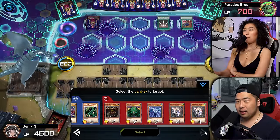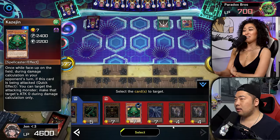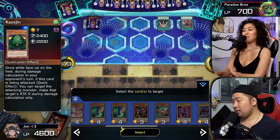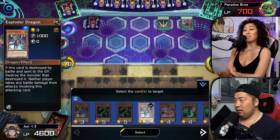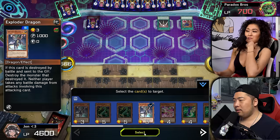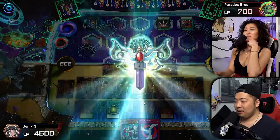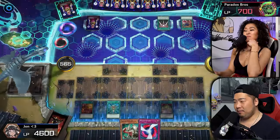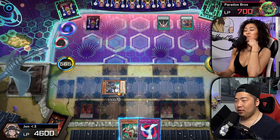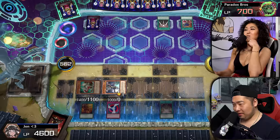So if I take one of these, he can't get it back. This is interesting — but I could also have this as a backup in case he draws into something. The Exploder Dragon — I'll get my Exploder Dragon. We'll keep that here because that is one of my outs. Set, I'll set another one, and then we'll pass.